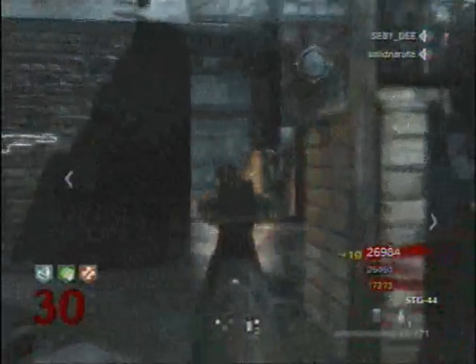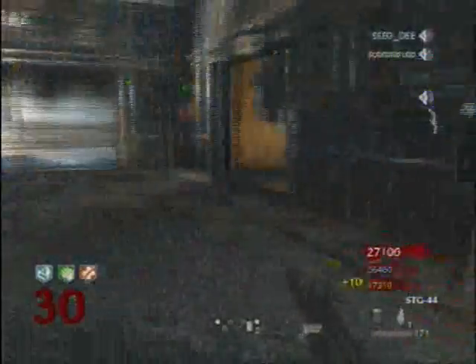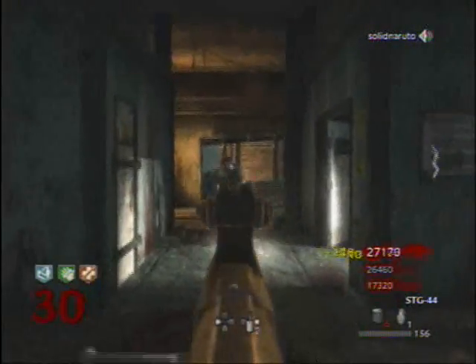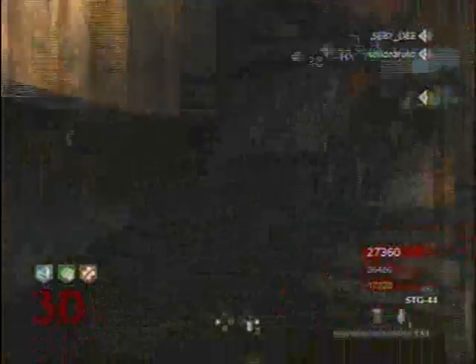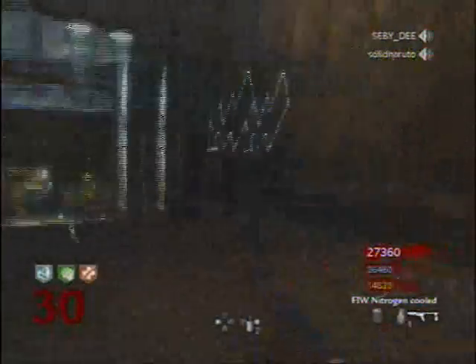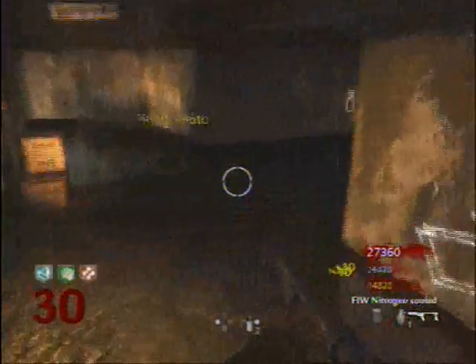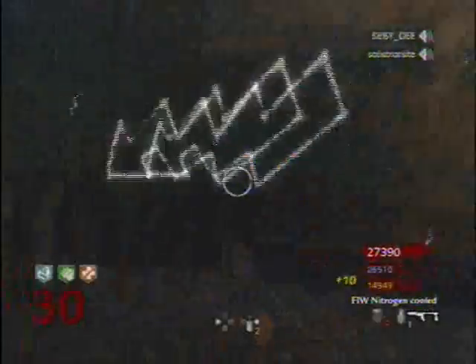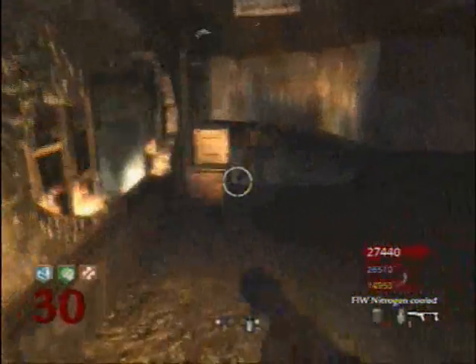And then there is Map Hazard, which is basically a map-oriented killstreak, and it's different for every single map. Like, I'll just throw out a random one — let's say there's a train station map, a passing train explodes; or if there's a space station map, a space shuttle blows up and crashes; or maybe even a zoo where a bunch of animals stampede. Just something specific to the map.